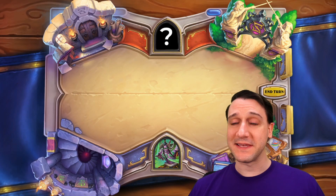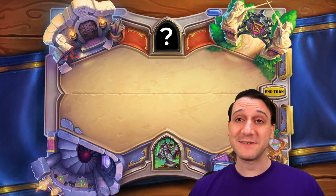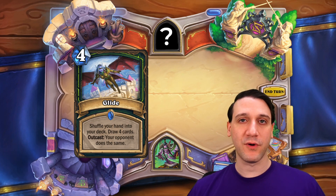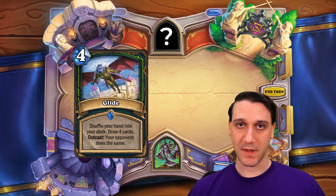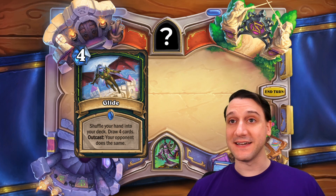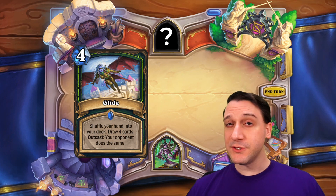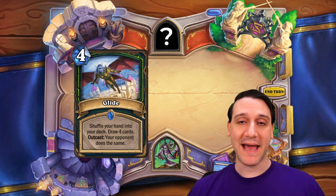Remember how shuffling things into your deck would mess up Lorekeeper Polkelt's order? Well, Warriors won't be the only ones able to shuffle cards into your deck. A heads up: there's a fair bit of salt coming with the next four cards, so I apologize in advance. The first card for today's review from Demon Hunters is Glide — a 4-mana spell to shuffle your hand into your deck and draw 4 cards. If it's played from an outcast position, your opponent does the same.